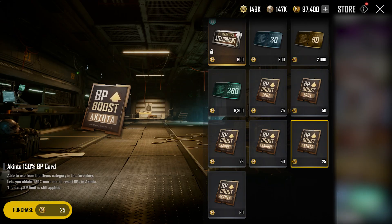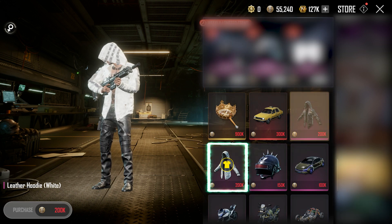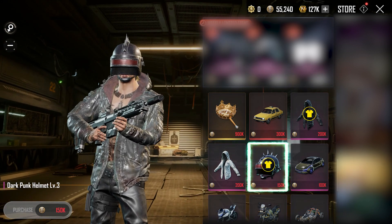We have added the BP boost item for Kington, which can be obtained from the NC store and events. Lastly, three new permanent products have been added to the BP store.